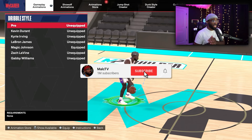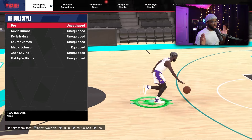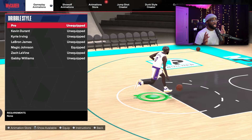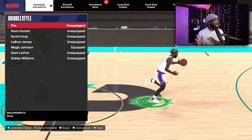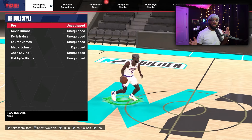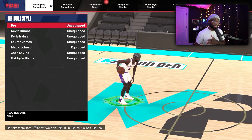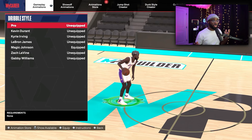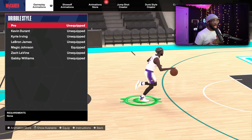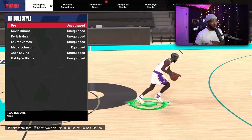Now we're going over the best dribbling moves if you're from 6'5" up to 6'9". Starting with dribble style — Magic Johnson is the best for builds in that height range. It did recently get nerfed, the animation noticeably changed when you try to activate the misdirection. But it's still effective. I'm still using it on my 6'6" builds until I figure out what I want to go with since they nerfed it.